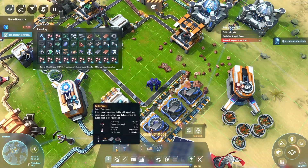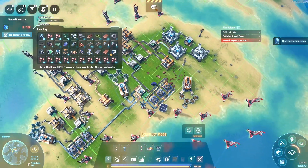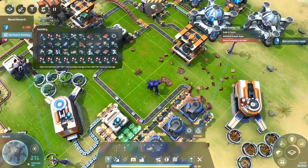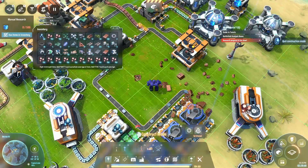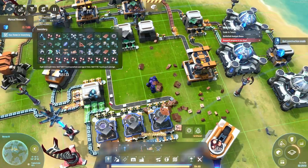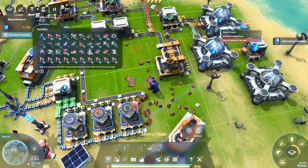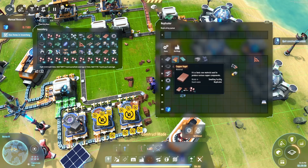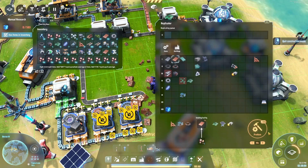Insufficient materials? What do you mean insufficient materials? I took it down. Where is my Tesla tower? Where did it go? You're going to tell me it's because I didn't have the space for it at the time, aren't you? Fine. Let's go to the replicator. That's all one-to-one but, you know, let's get on with it.